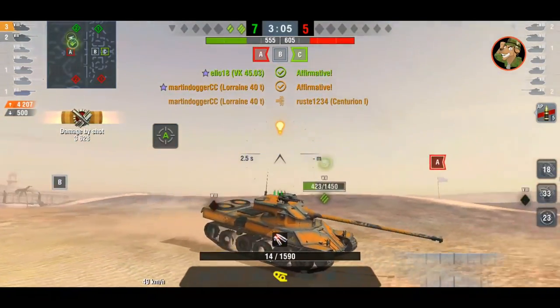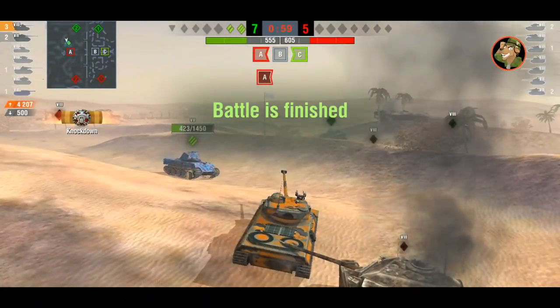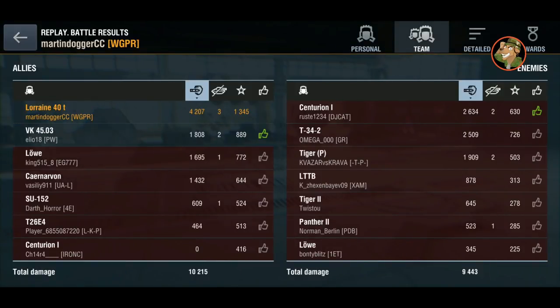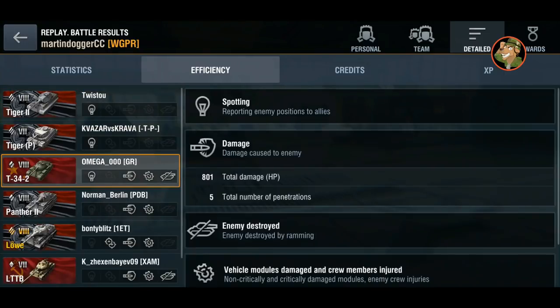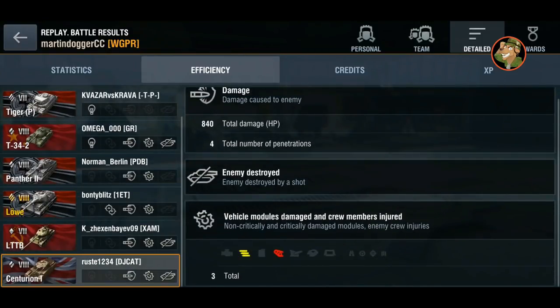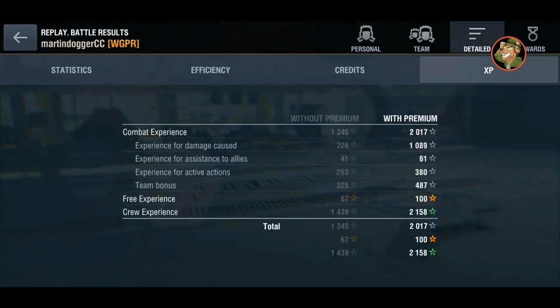4.2k damage done, some bits in terms of remaining, and a lovely pumpkin camouflage as well — looks good on those maps. Mastery badge, 4.2k damage, and it's a pretty good credit earner: 104k net income for 4k damage — not too bad. 3 spots, decent accuracy. And that's the mastery gameplay. Lorraine 40T — not worth the money currently if you ask me. I would wait; it will probably become available later again for a lower price tag.